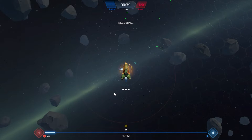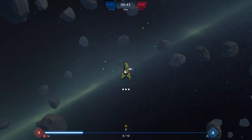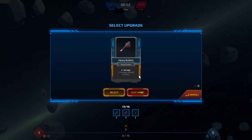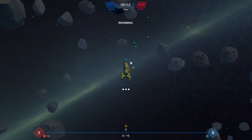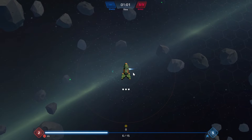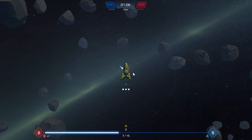I'm gonna grab the pickup radius — that's a nice convenient thing. As you can see, the pickup radius is visible on your ship, which is a fun feature — you always know where you have to go to grab stuff. Let's grab another auto sniper. Each card can only be played once — after it's played, it's removed from your deck.